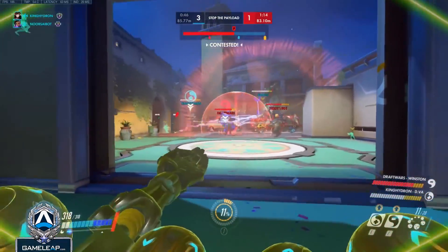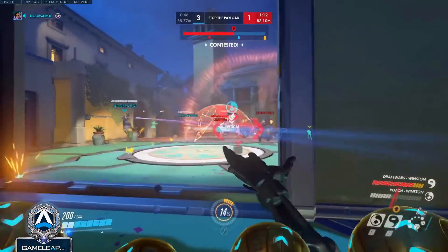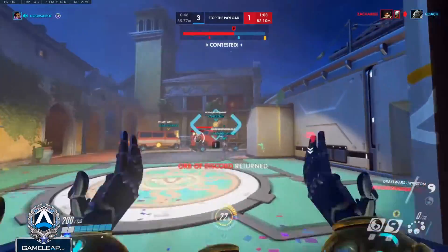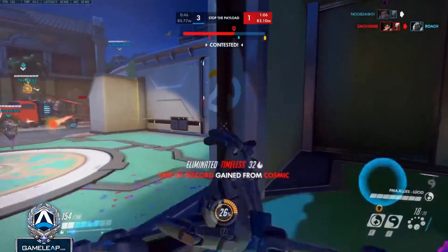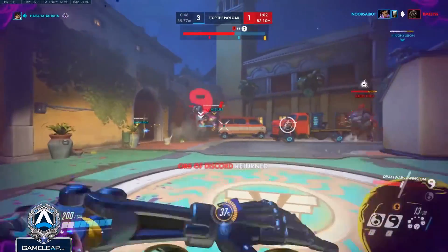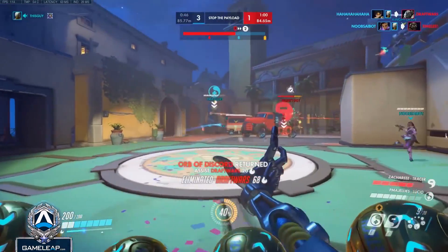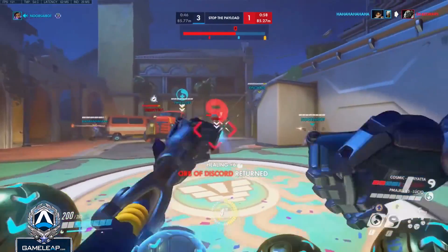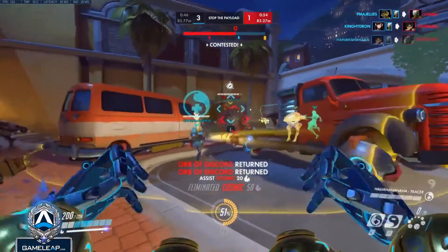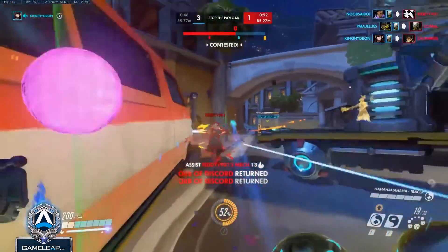Once they kill you, the enemy will likely just use their ult immediately to clean up the rest of your team, since they no longer have to worry about your Tranquility saving anybody. It is much more advantageous to be alive to help your team kill the Genji during his Dragonblade by assisting with attacks and discord orb, rather than just being dead with the Dragonblade killing your team anyway.